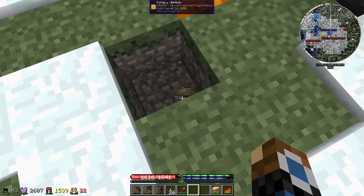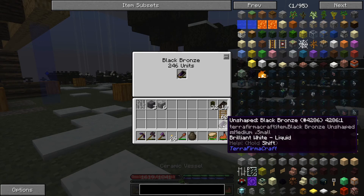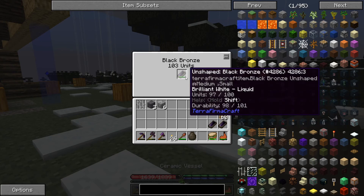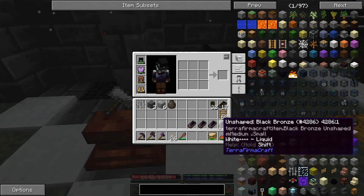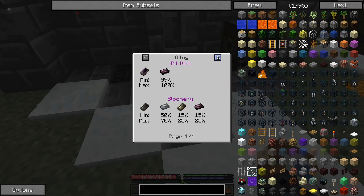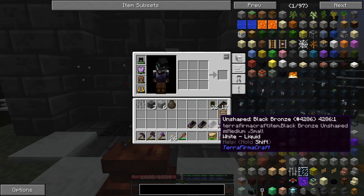We've got 400 units of bismuth bronze, so we'll cast these into ingots. We can create the pickaxe head once the metal has gone to solid, which I believe is that orange color.